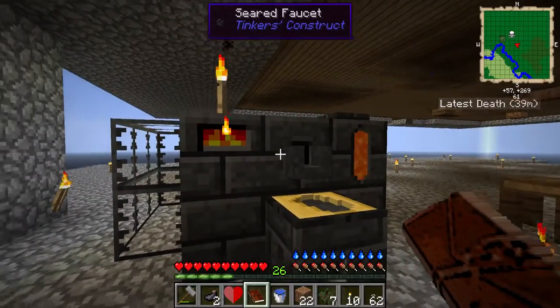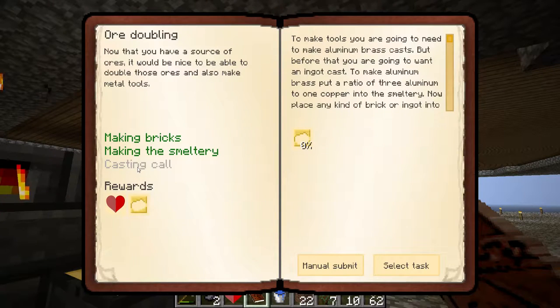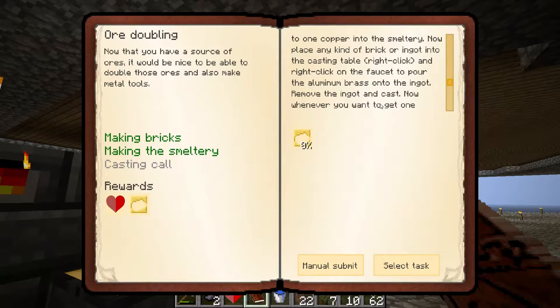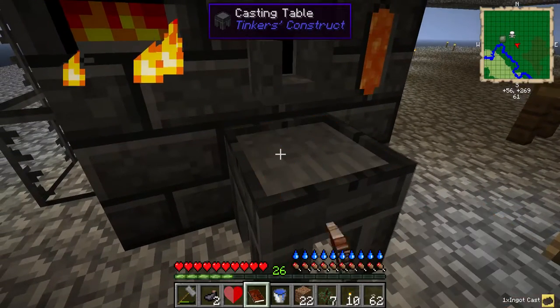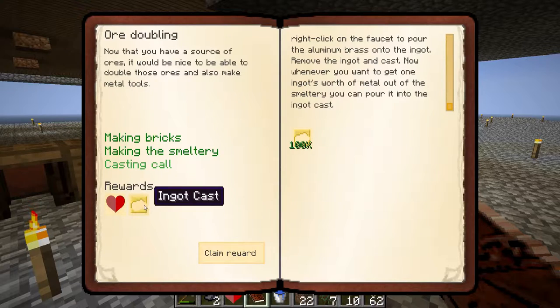I've built the smeltery as you can see there. The last step - Casting Coal to make tools - you need to make an aluminium brass cast. Before that you want an ingot cast. To make aluminium brass put a ratio of three aluminium to one copper in the smeltery, then place any ingot into the casting table and right-click to cast. I've got my ingot cast so let's open it, manual submit - there we go, another half a heart.